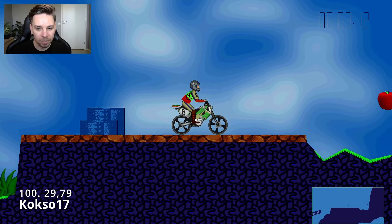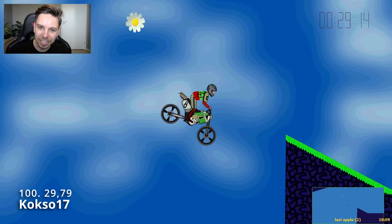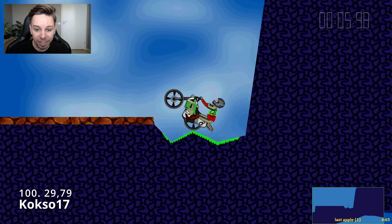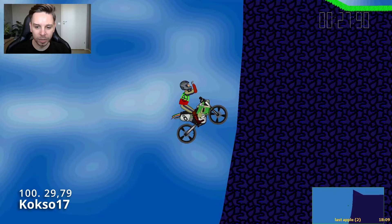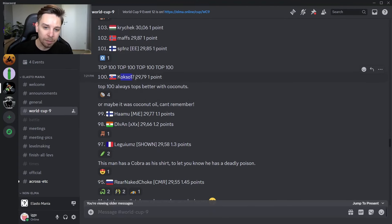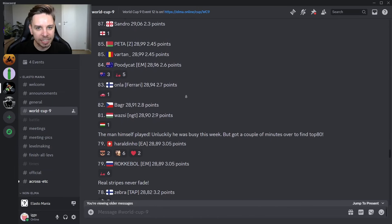So far a very nice replay — not getting stuck anywhere, even a bounce on the wall. He avoids this corner to land in this very big loop, and makes it directly to the flower with a nice push with the front wheel and brake. So a very simple level: take this apple to the right, come out all the way to the left, grab the other one, avoid the polygon going low to land in the downward slope, then a nice push with front wheel and brake to get straight to the flower. A nice replay by Kokso17.